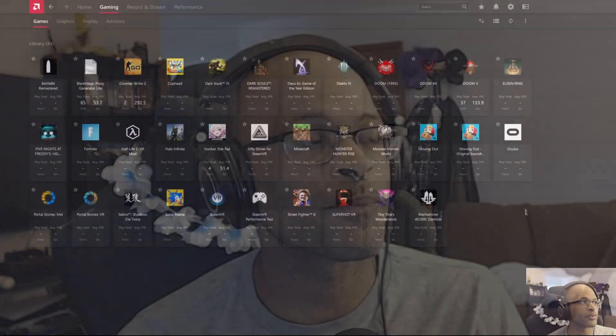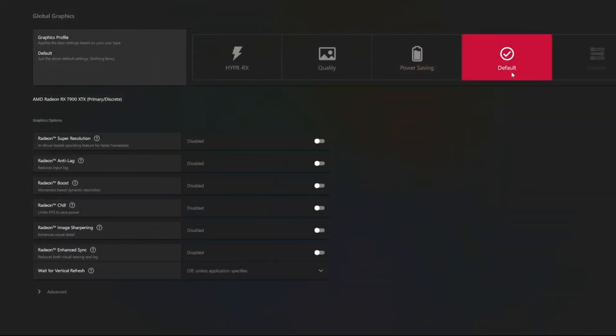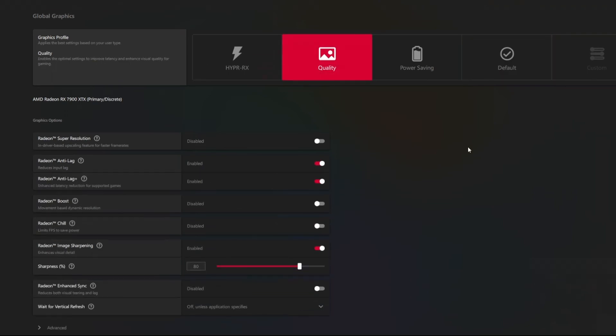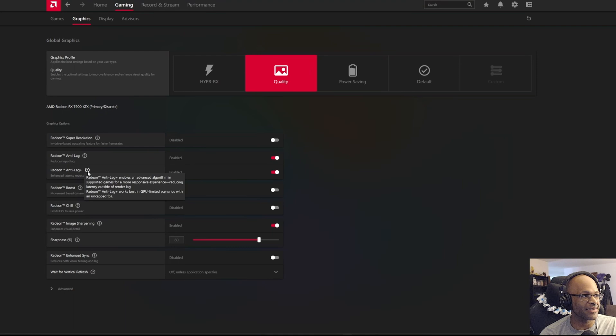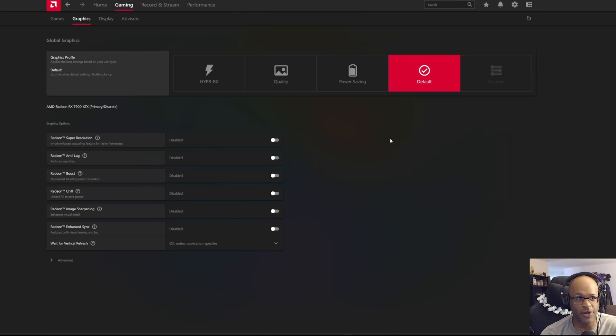What we're going to do real quick is go over how to actually disable this within the Adrenaline software, so if you are a 7000 series owner, we can show you how to easily get it turned off. We've got the Adrenaline software open already, and we're going to go straight into the graphics tab. I already have it set to default, which shuts off every one of these features. If you have either quality or Hyper RX enabled — once we turn on quality, you can see that by default it already turns on anti-lag and anti-lag plus for all your games. If you have Hyper RX, it turns on super resolution as well. Very often you'll have people using that quality setting to get that competitive edge. What you can simply do is just click over to default, and it turns off every single one of these features, and then you don't have to worry about it.